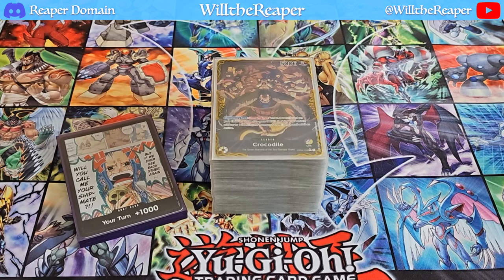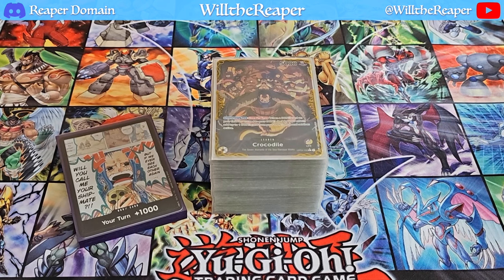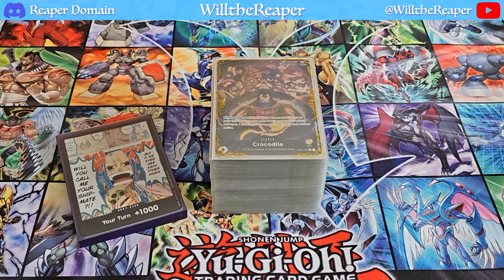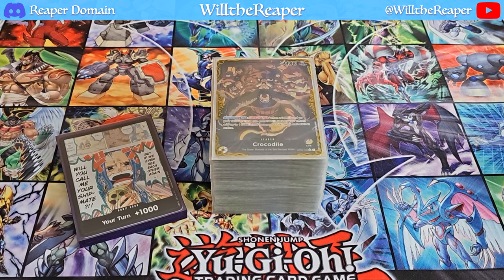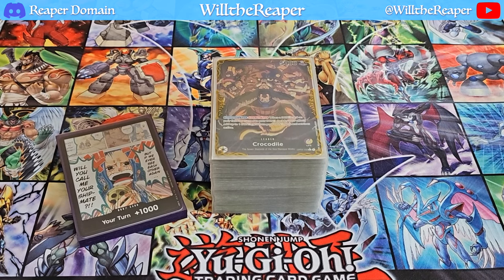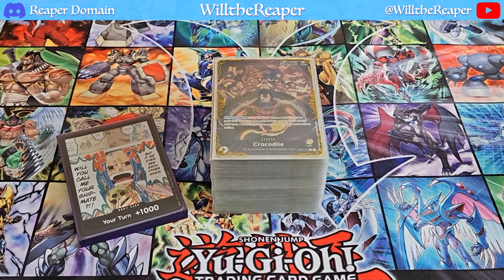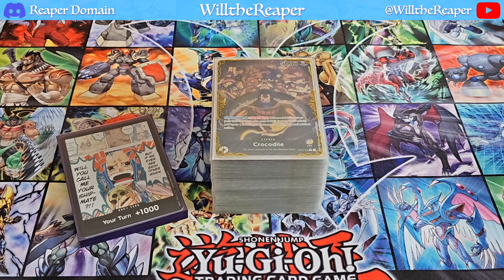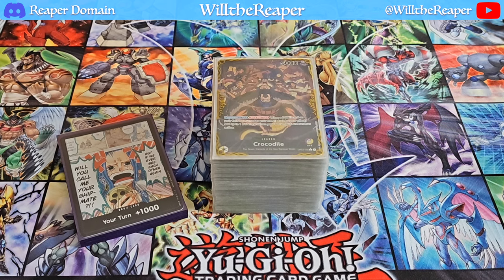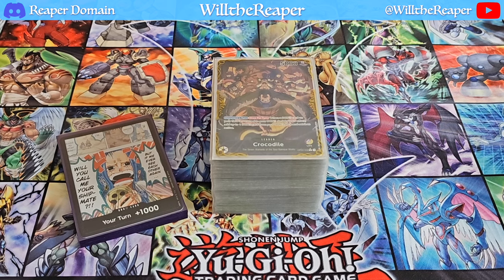I went to one of my local card stores that happened to sell singles and got the cards I needed. I'm definitely still missing a lot of the newer cards that could further improve this deck, and I'm very open to suggestions. I'm simply choosing to play Crocodile because he's one of my favorite characters in One Piece. Whether or not I have all the optimal cards is a matter of experimentation. Drop a like, comment, subscribe — let's begin.